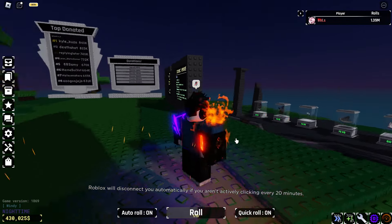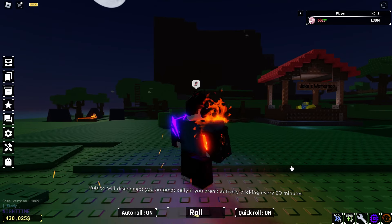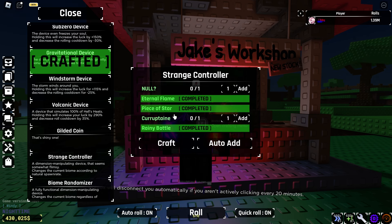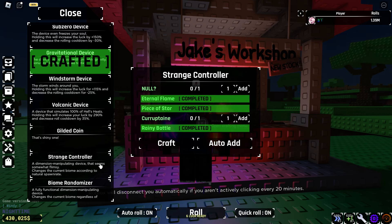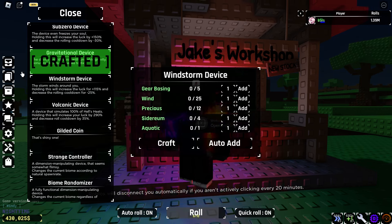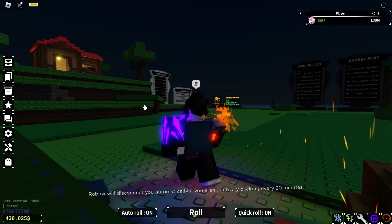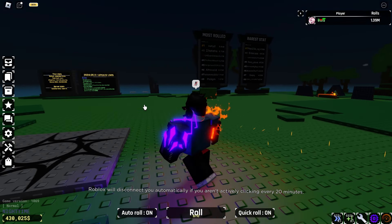I can't review the other device because I still need to get the null biome items. I need like four of each — one more hades, one more galaxy. I need the corruptane and null biome items, so it's gonna be really hard to actually get, but I'm gonna try. I'm gonna put more time into this game.